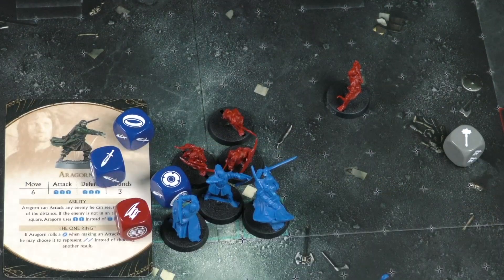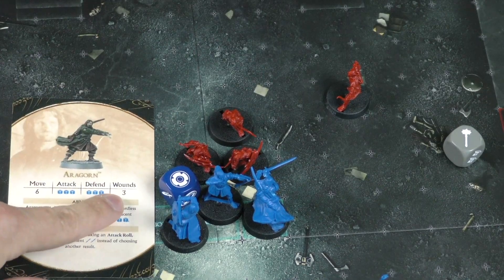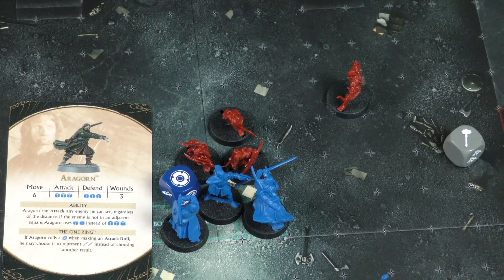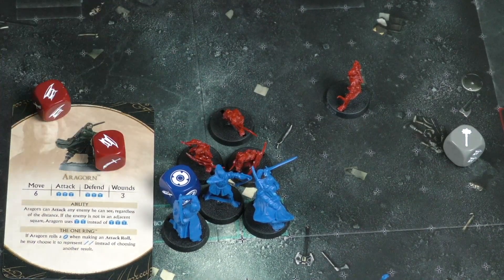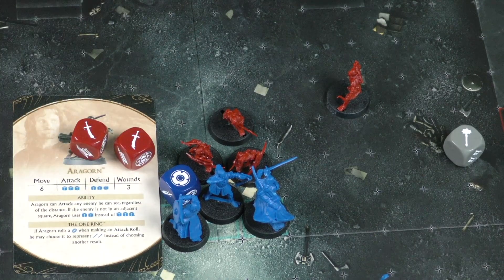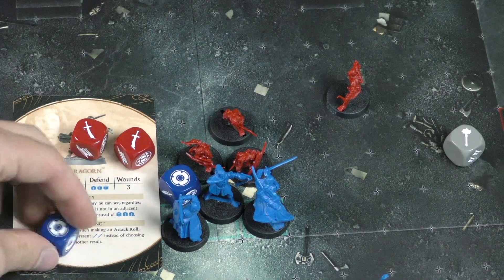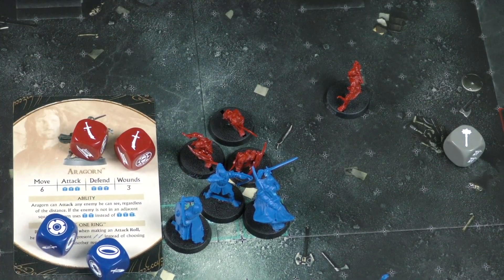Each goblin only has one hit point, so they'll be knocked out. Aragorn can take up to three wounds to survive. When a goblin attacks him — say the shield goblin attacks Aragorn — he rolls his two attack dice. Shields don't do anything for attack, but for each sword, Aragorn must roll a defense or a ring in combat. The ring can be used as any symbol to block those attacks.